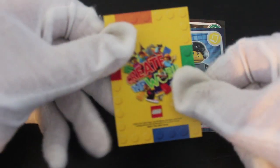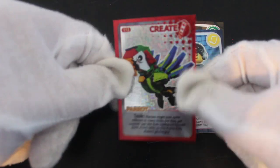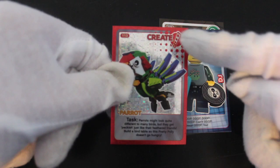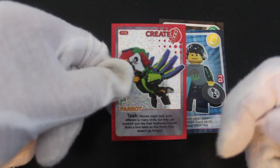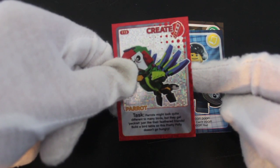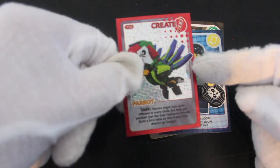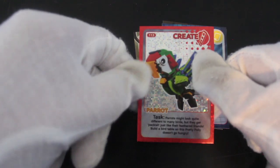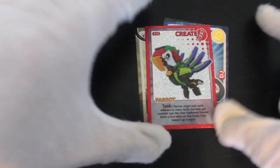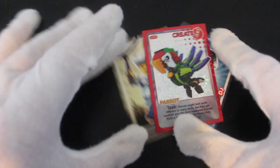Is it going to be a good one? Is it going to be a collectible one? It's the back of the card — oh, it's a shiny! Look, a Parrot! Look at that, nice isn't it. 'Parrots might look quite different to many birds, but they get peckish just like their feathered friends. Build a bird table so this pretty polly doesn't go hungry.' How do I build the bird table? We don't know. You build it out of Lego, I take it.